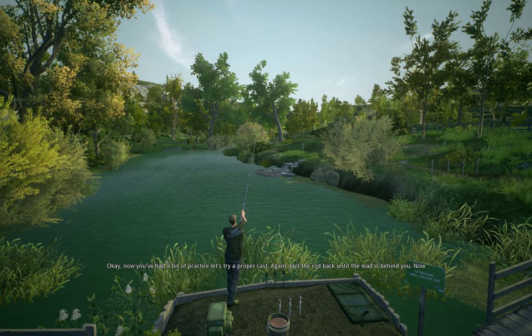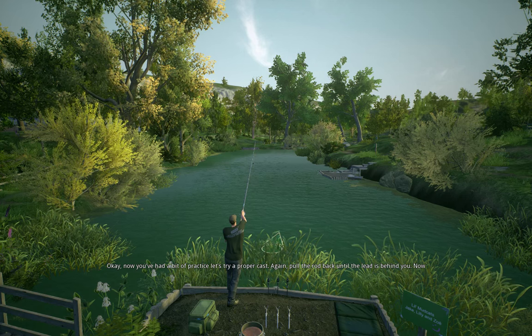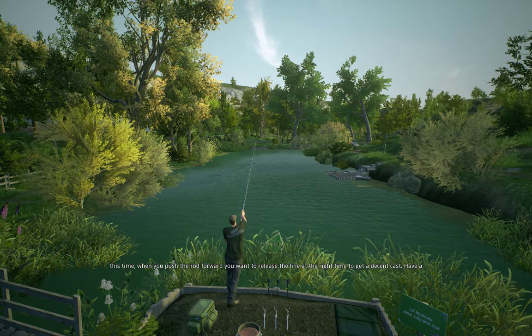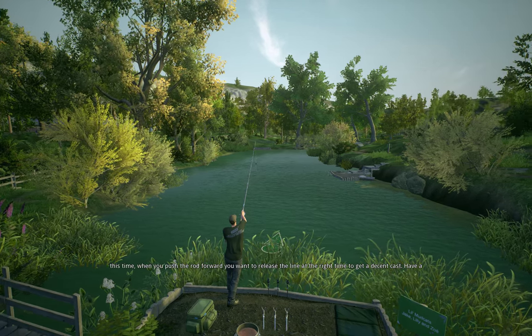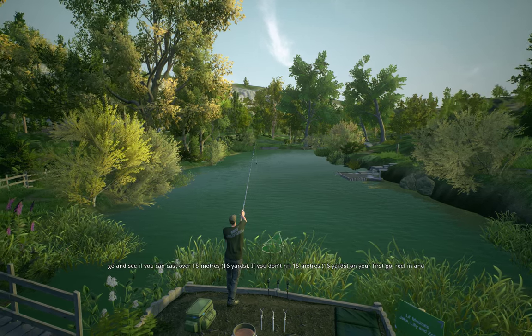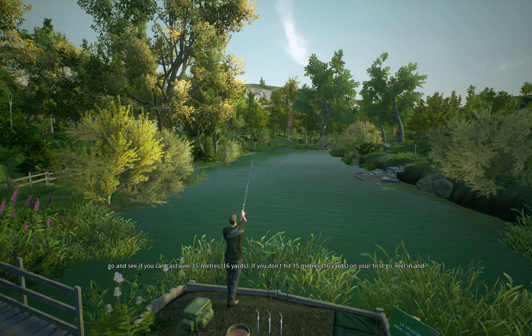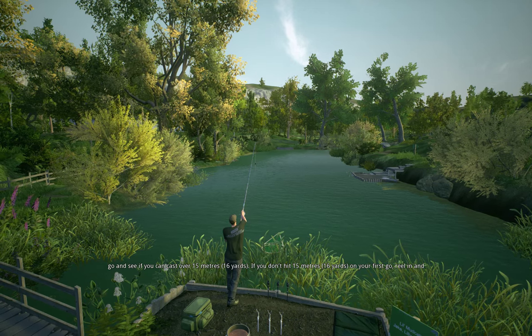Okay, now you've had a bit of practice, let's try a proper cast. Again, pull the rod back until the lead is behind you. Now this time when you push the rod forward, you want to release the line at the right time to get a decent cast. Have a go and see if you can cast over 15 metres. If you don't hit 15 metres on your first go, reel in and try again.